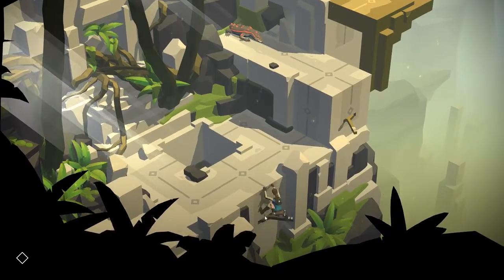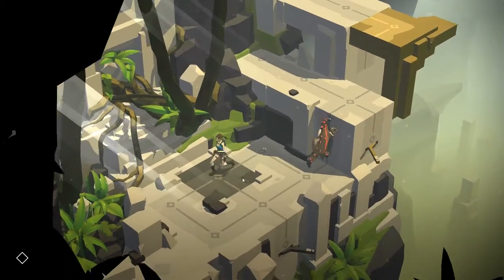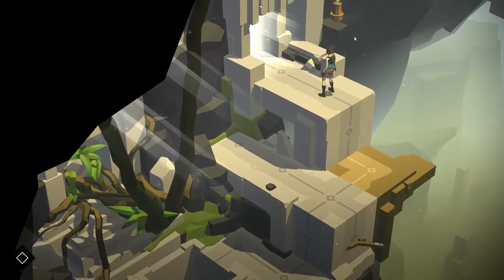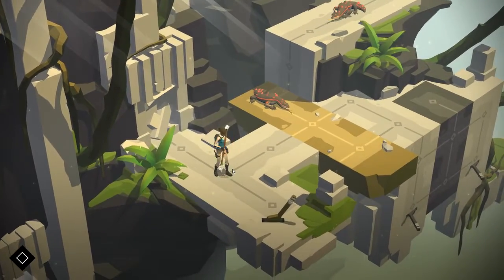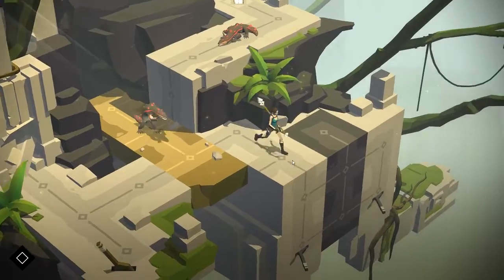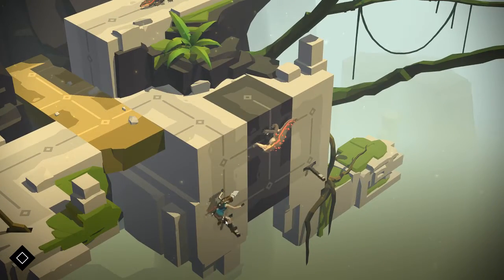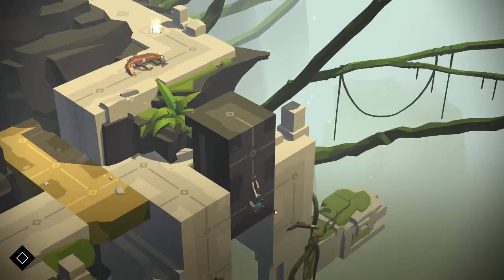I want to deal with this guy somehow. He's going to see me, and if I come down, I raise this platform — because now he'll be the perfect amount of spaces where I can just say goodbye. I don't know where he goes, but he doesn't come back. We got our spear. I think he chases me down here. I think I just killed him like that — oh, that worked! I don't remember that being how I did it last time, but nice. We killed him, and now we're on our way out.